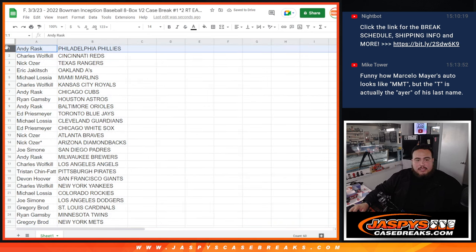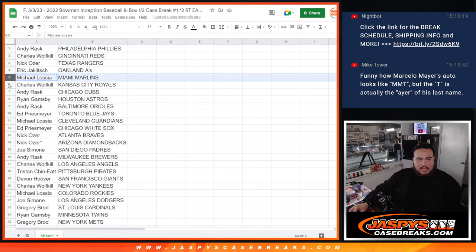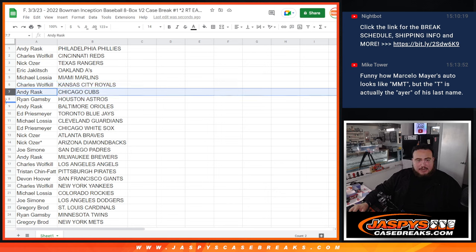All right, so Andy has the Philadelphia Phillies, Charles Wolfkill with the Reds, Nick with the Rangers, Eric A with the Marlins, Charles with the Royals, Andy with the Cubs, Ryan with the Astros, Andy with the Orioles, Ed with the Blue Jays. Michael has the Guardians, Ed has the White Sox, Nick has the Braves as well as the Diamondbacks.